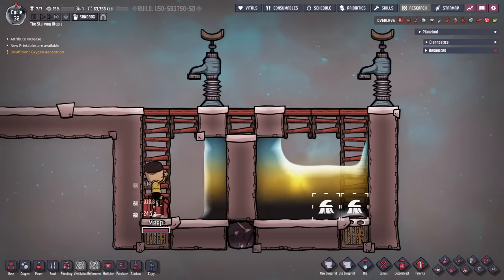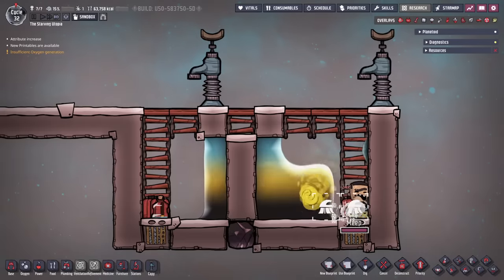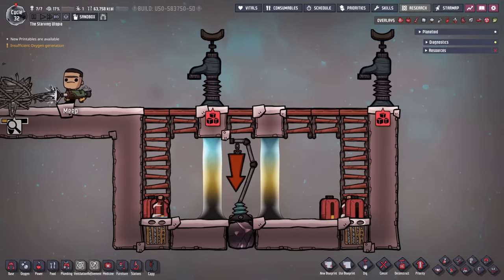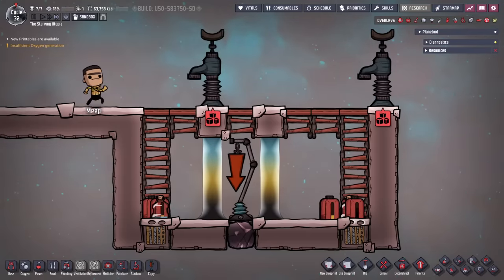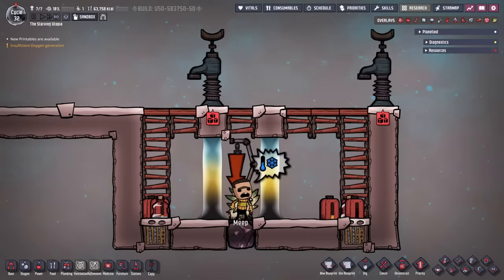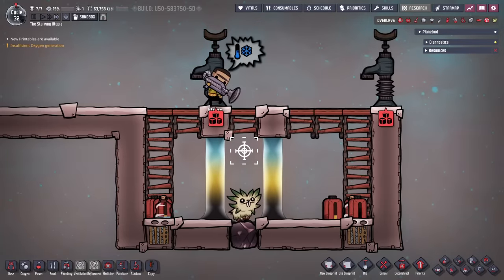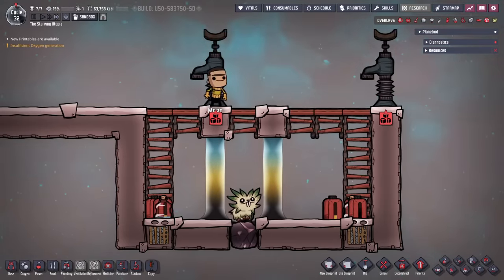Then you can have a dupe mop up two tiles along, as the mop command gets the liquid either side of the command too. Once this is ready, put in a critter drop-off or use the move command to get a pip inside. Finally, use a storage bin or the move command to drop off a single arbor acorn for the pip to plant.